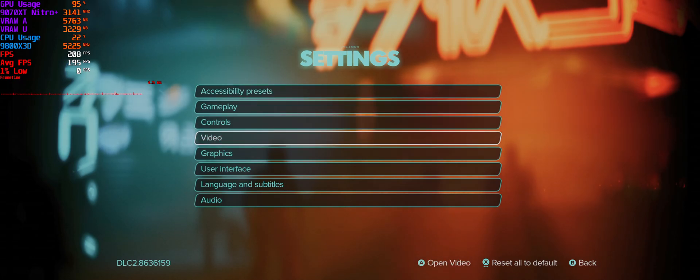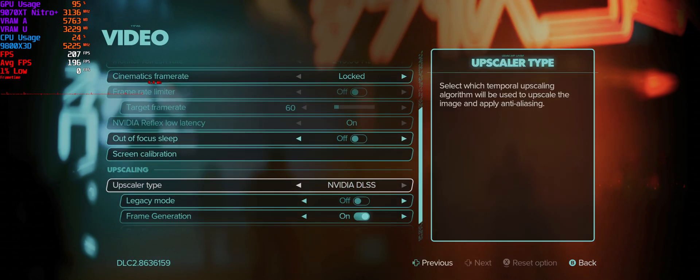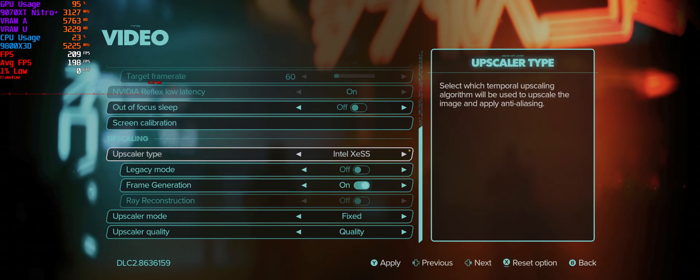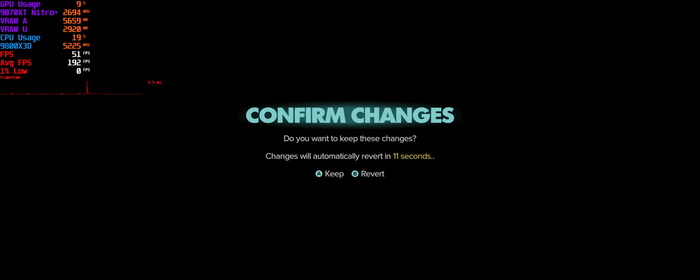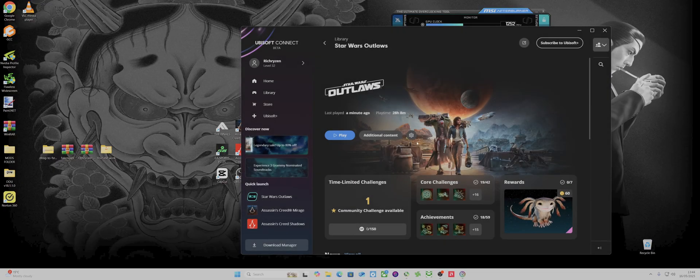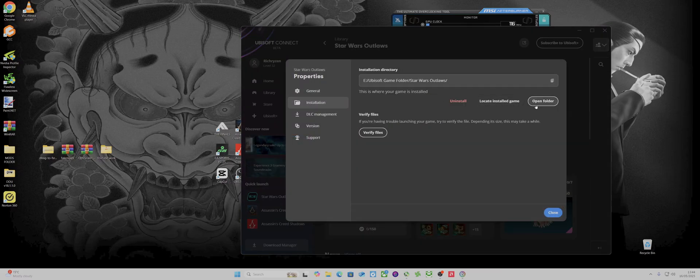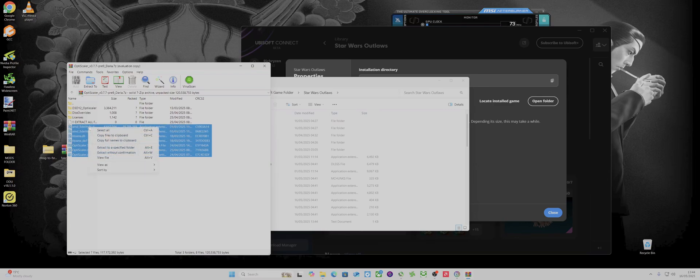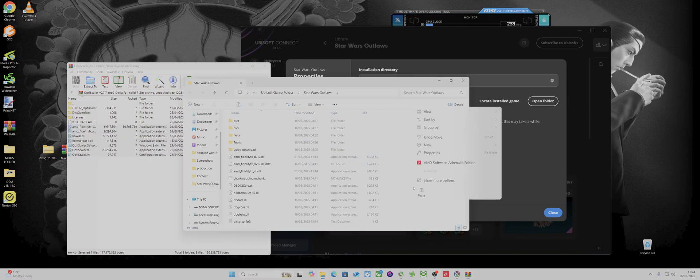So I've got it on DLSS, but ignore that — you need to set it to XeSS first. Don't worry about that, just make sure it's on XeSS and apply it. So now it's on XeSS. Make sure it's on that, then open the game folder — this is where you install Optiscaler.